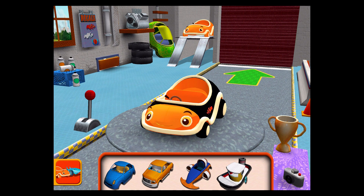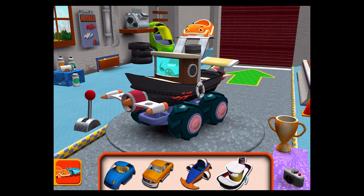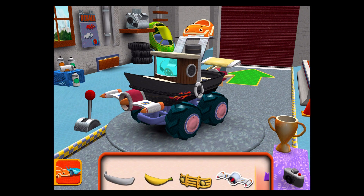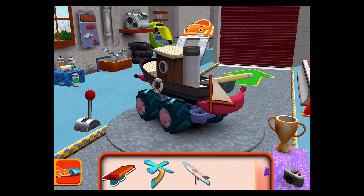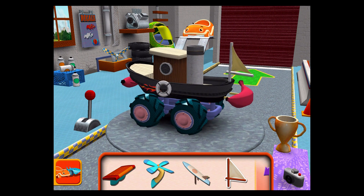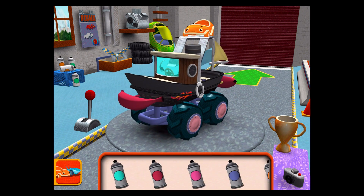Choose a car body. Bumper — drag a bumper to your car. Extra parts — drag an extra part to your car. Paint — choose a color, then tap the car part you'd like to paint.